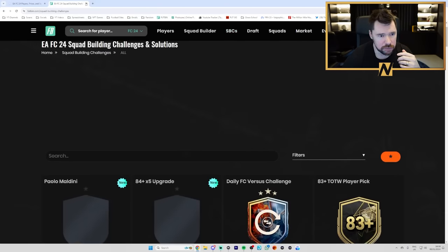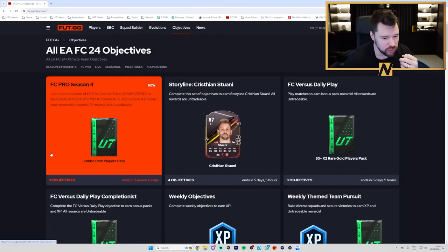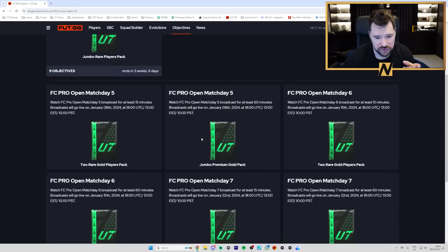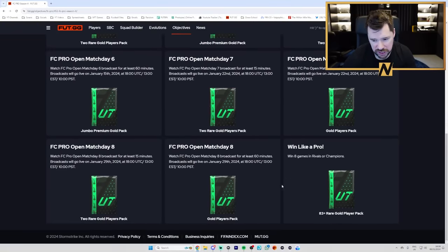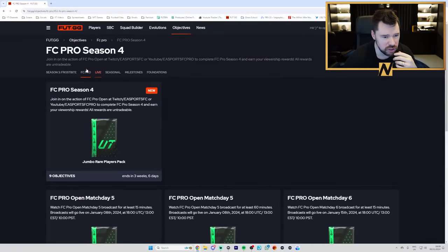There weren't any new objectives today. FC Pro Season 4 - when does this start? January the 8th, so in two days we get Match Day 5. Next weekend Match Day 6, the weekend after Match Day 7, the weekend after Match Day 8 - and you just get some nice stuff for watching it, so worth it.